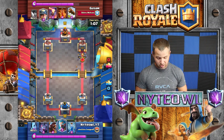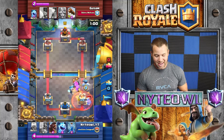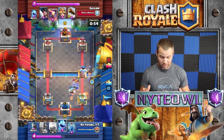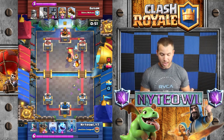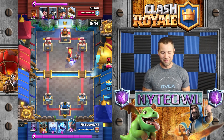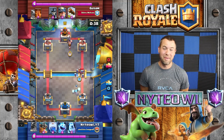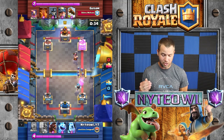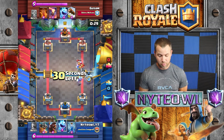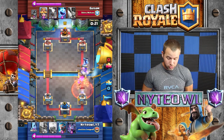I'm just waiting, then I throw my e-whiz down but it unfortunately targets on the minor, so I throw the bats down. Minor gets a chip in. I have my hog ready, but this is the worst zap of all time - I basically froze his inferno tower and it retargeted on my hog. That's like when not to use a zap - it was perfectly targeted on my ice golem already. I use my lightning there too; I think I was a little aggressive with it but it worked out okay.